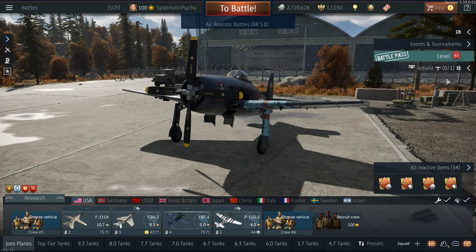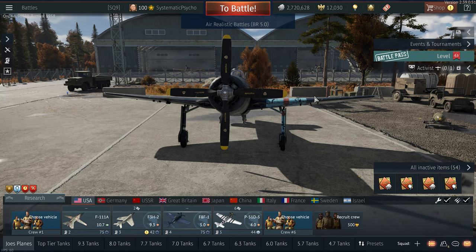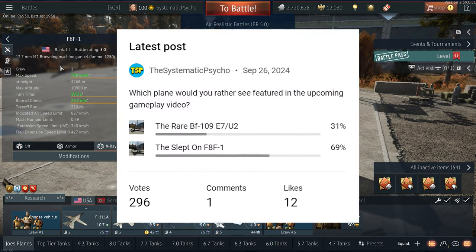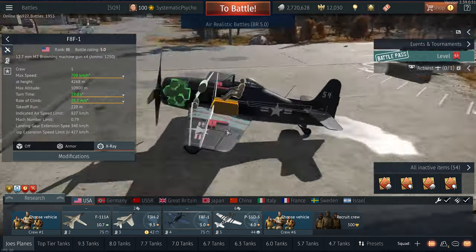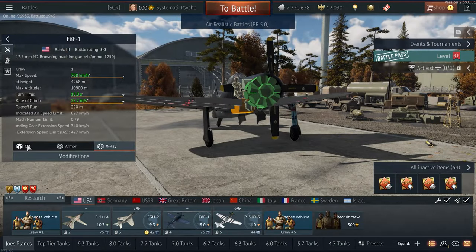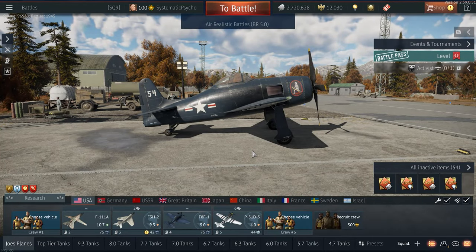Welcome back to the channel, everybody. Today I have something pretty special: I'll be starting a gameplay series where all you have to do is comment down below, and whoever gets the most upvotes will be the plane I take out next. Today we'll be featuring the F8F1 Bearcat, placed at 5.0. What makes this plane so special is that it has substantially more engine and flight performance than really any prop at this tier. Its only Achilles heel is the .50 cals — they can be aimed well, but you won't typically be swatting planes out of the sky unless you set a fire. I want you guys to see it in action with as few cuts as possible.